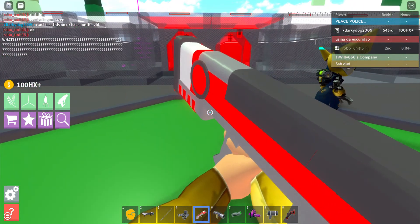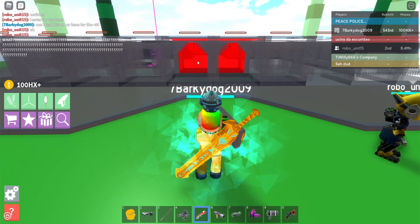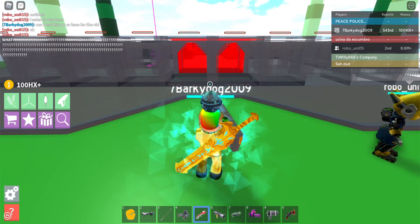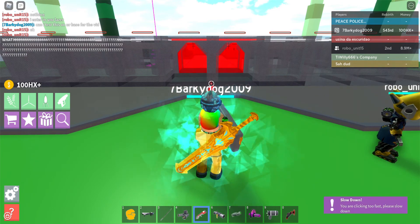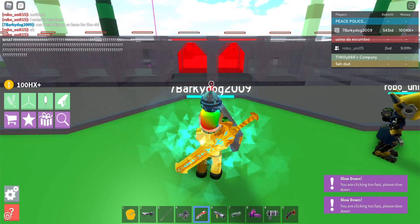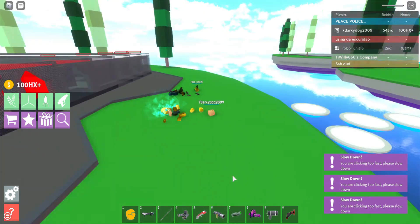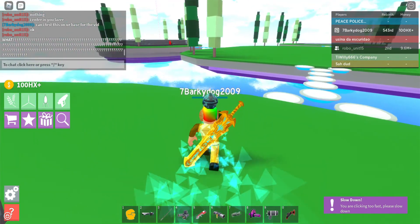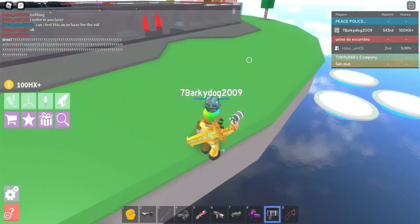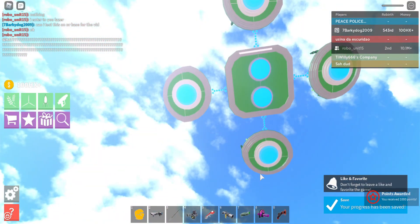If somebody's at spawn you can just keep shooting spawn like this. I'm using the iron clicker so it's going to sound like clicking way too fast, but if you just do this they'll never be able to leave spawn. And I just blew up everybody with the bazooka. So basically what the bazooka does — it doesn't teleport you into the void, no, that's not what it does.